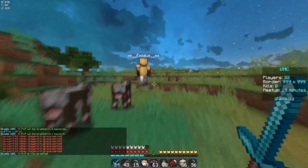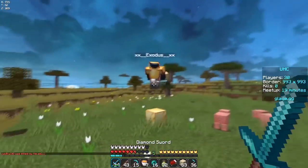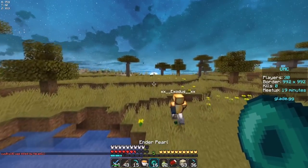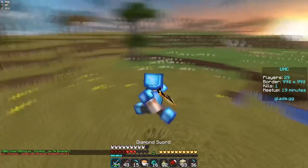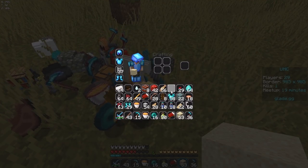Let's just kill this guy straight away. He enderpearled — okay, we're gonna enderpearl straight into him. Come on, I can get him. He's gonna pearl but he might die of damage. Yes, dude, that was my plan! I feel like he probably didn't have healing. He had gold blocks, but obviously I can't do anything with that.